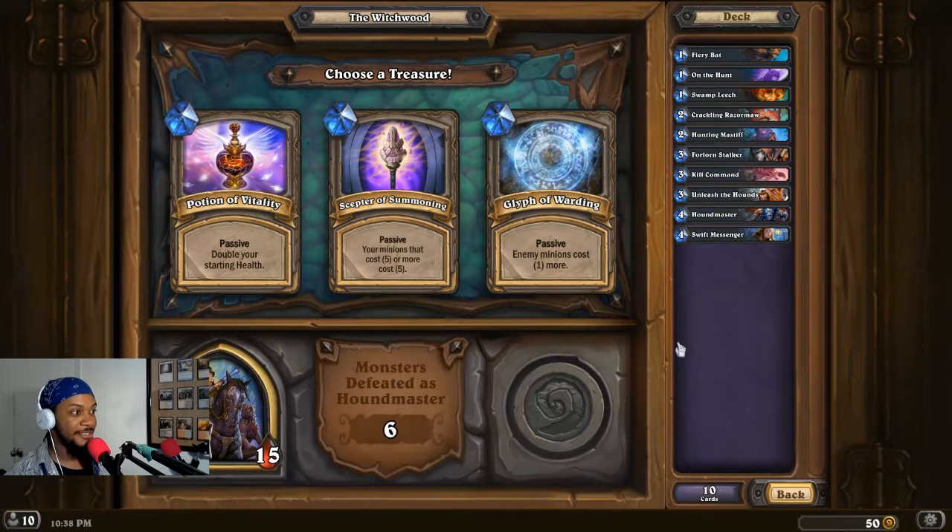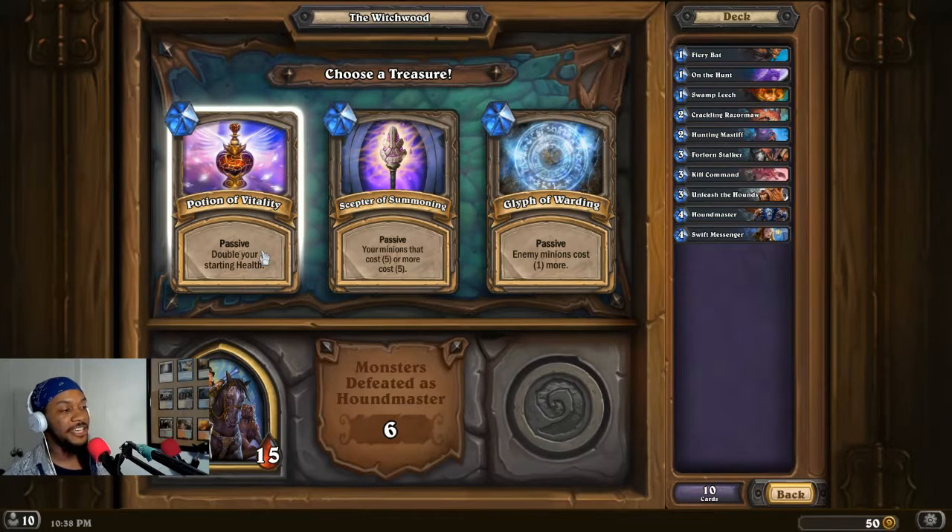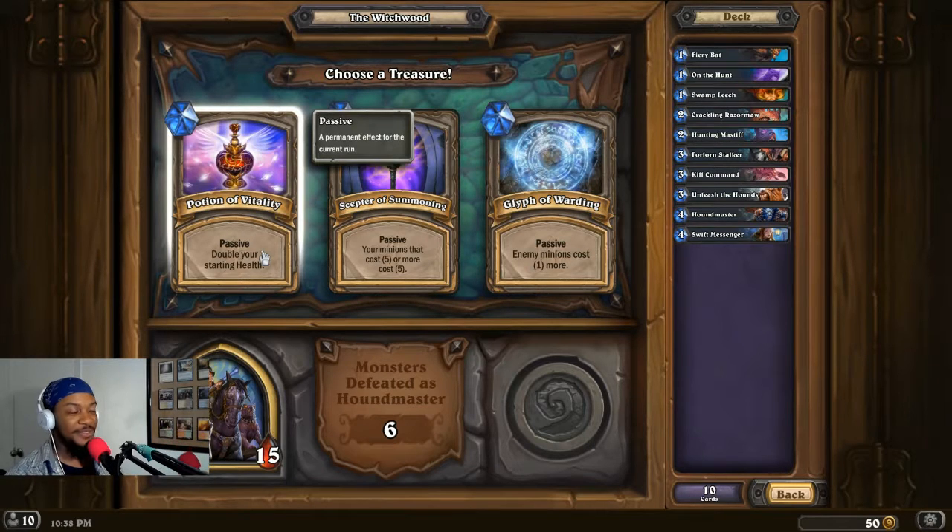As always we get a treasure and a pack of cards. I don't like none of these. My minions that cost five or more cost five — that means we need to start picking packs with minions that cost more than five right now. This does nothing for us.